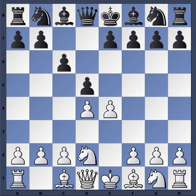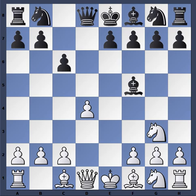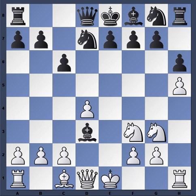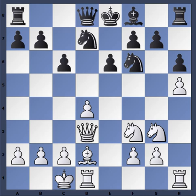No advanced variation, just simply Knight d2, d-takes e4, Knight takes e4, and we transpose into Knight c3 lines in the Caro-Kann. Then Knight g3, Bishop g6, h4, h6, and we end up in this main line Caro-Kann with Knight d7, h5, Bishop h6, Bishop d3 takes, Queen takes — all theory — e6, Bishop d2, Knight gf6, and queenside castling.